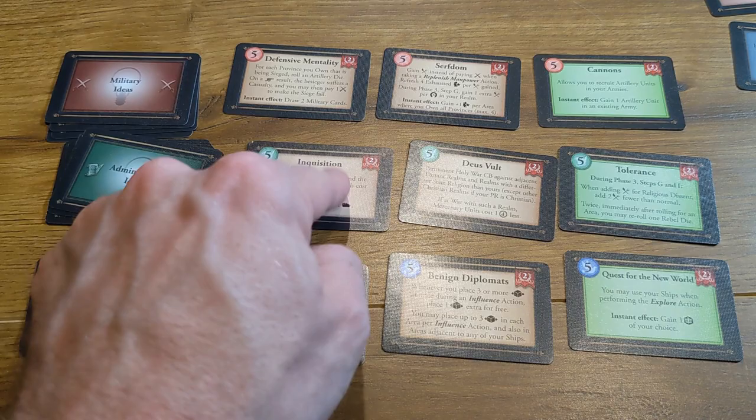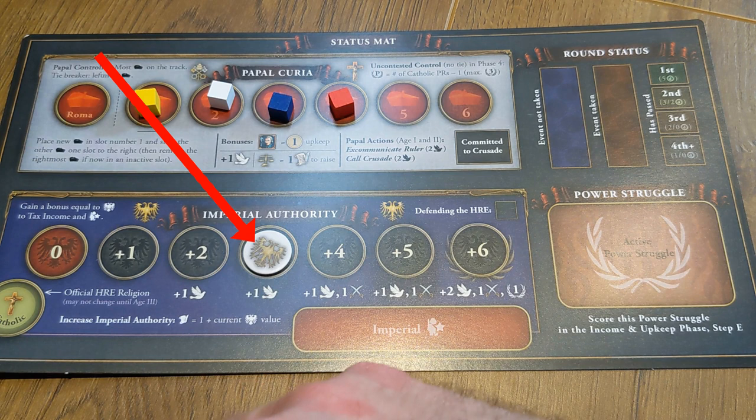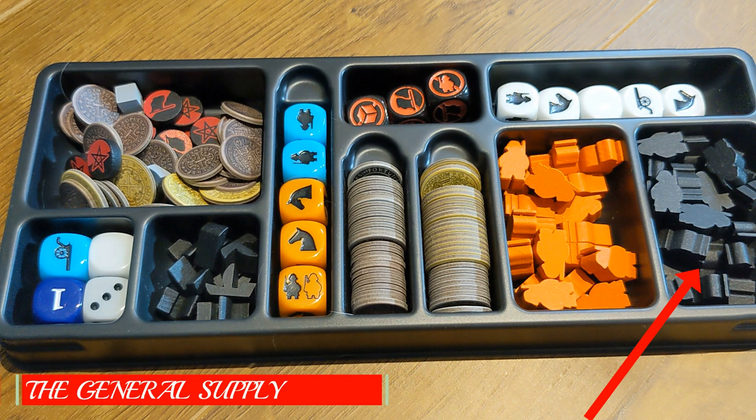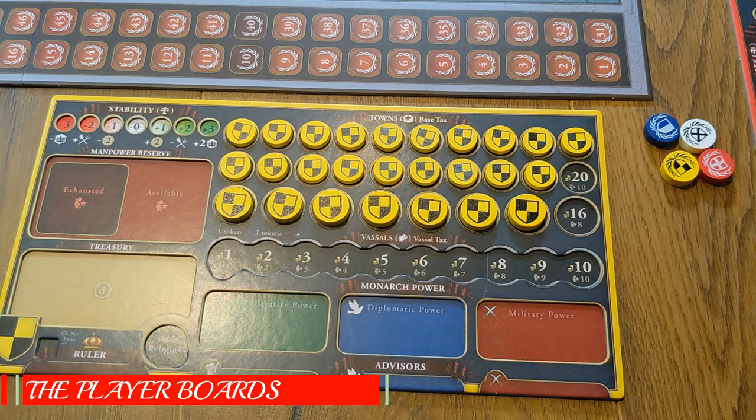Place the status mat next to the boards, then place cardinals and the imperial authority token according to the scenario setup instructions. Place a round status marker from each player in the event not taken space. Place the tray which stores the coins — known as ducats — rebel units, towns, mercenaries, and so on. This is known as the general supply. Each player takes the player tray of their desired color, and place the prestige markers of all players near the prestige track.